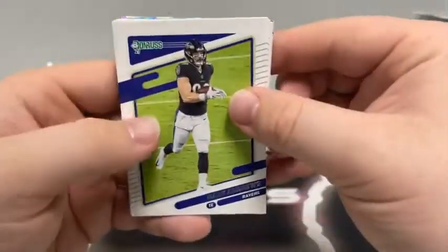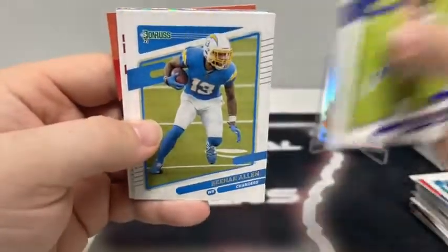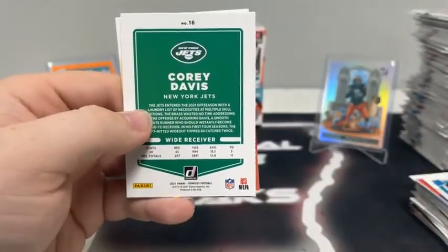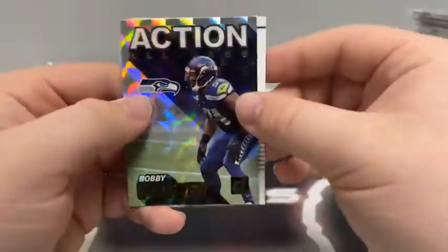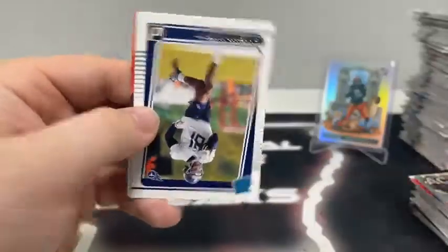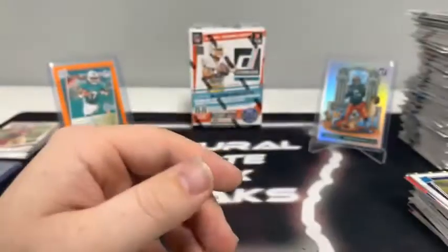Last pack of box four: Mark Andrews, Patrick Peterson, Rob Gronkowski, base Keenan Allen, Calvin Ridley for the Atlanta Falcons, Corey Davis, an action all-pros insert of Bobby Wagner, and a base rated rookie of Racey McMath for the Tennessee Titans.